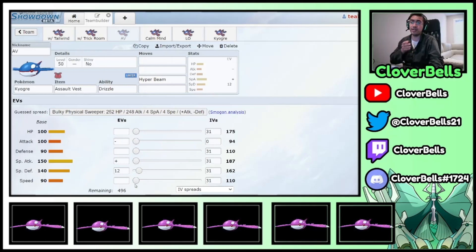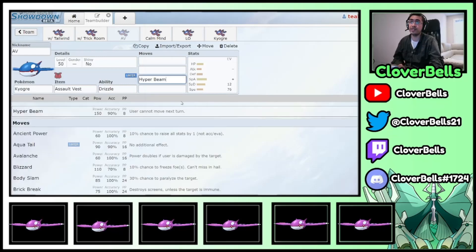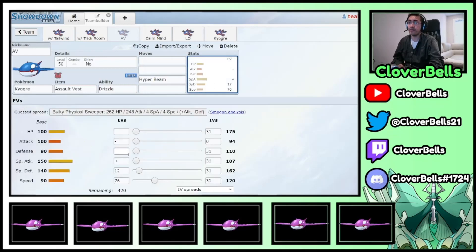If you want a moderately speedy AV Ogre, I think 120 Speed is a good benchmark if you don't have Tailwind on the team. What 120 does is with a plus one Airstream you outspeed Defiant Thundurus, which is another threat to Kyogre since our physical defense isn't great. Defiant Thundurus poses a big threat into Kyogre in general, so outspeeding it with an Airstream user or through Max Strike is useful.